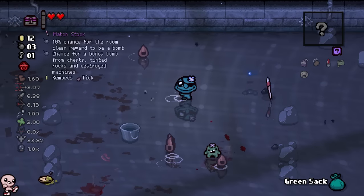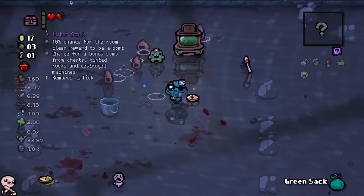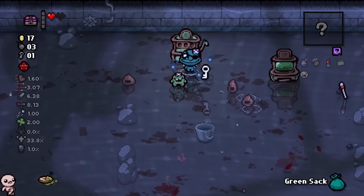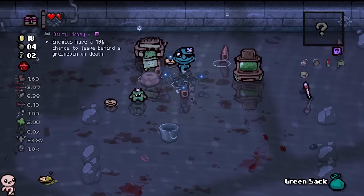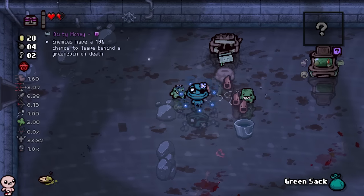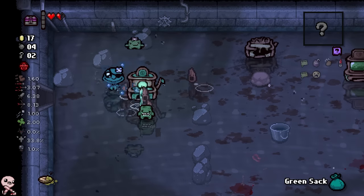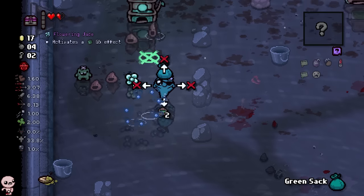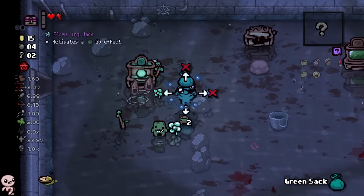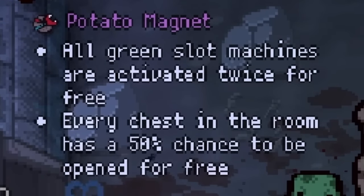Should we go crazy on the slot machine? Yeah, sure, we have five of them. Is that a blood bank? Good stuff. Green coinage everywhere. Another one — boom. That's a normal slot. Another dirty money! I imagine these stacked together, so now I'll have a 20% chance to have an extra green coin on enemy death. Here we go. And then there's a fortune teller. This is where green cane starts to get pretty nasty. This flowering jade — I could just walk into it while holding the sack and it's stuck in there forever. I can also save this one and the stick. Potato magnet — all green slot machines are activated twice for free!